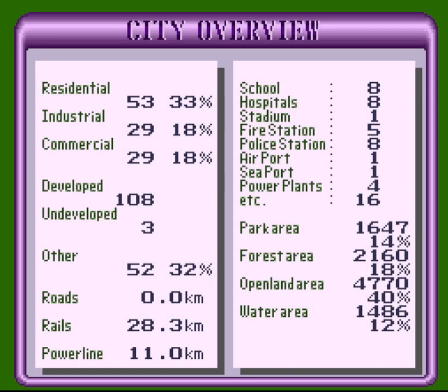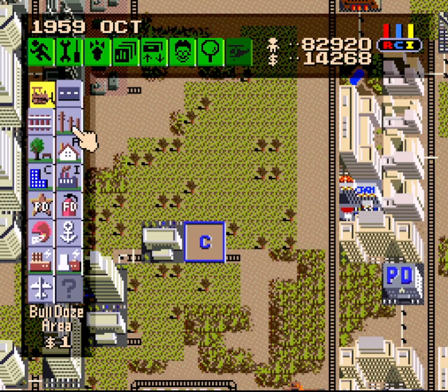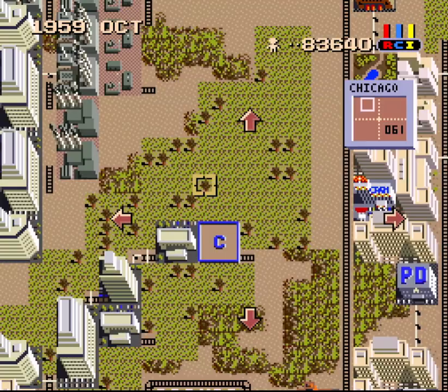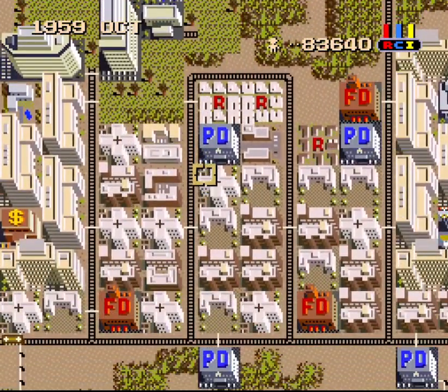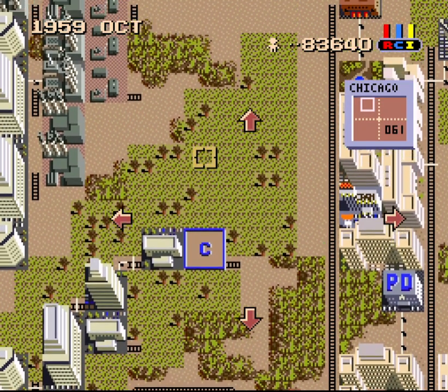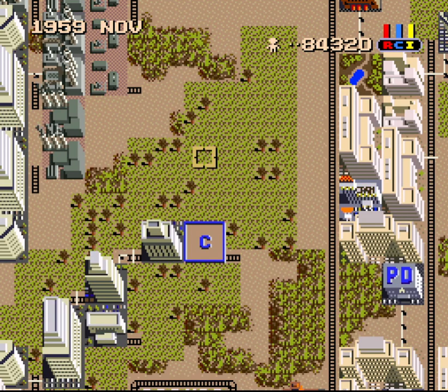Let's see how the tally is looking. Very nice — all I need is one more school and then I can get the third and final library. Let's fast forward now that we've gotten all this going, and another R-top. Lots of schools and hospitals in the same area — just kind of worked out that way. Whatever works.